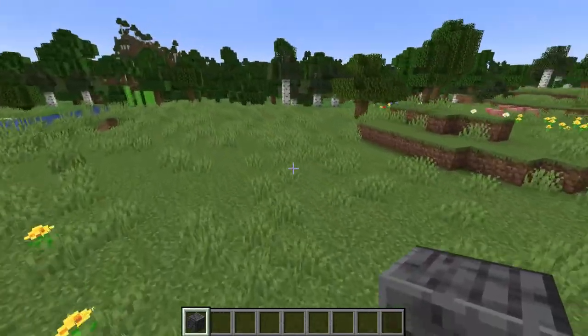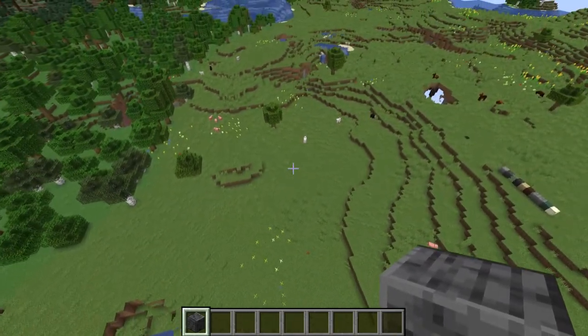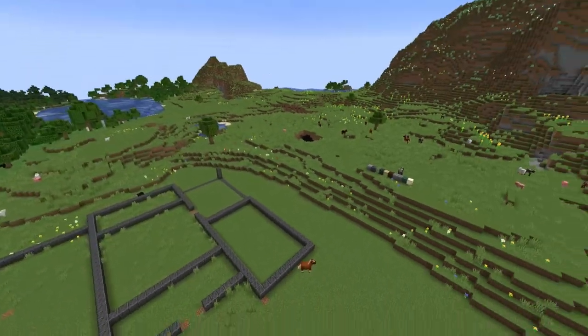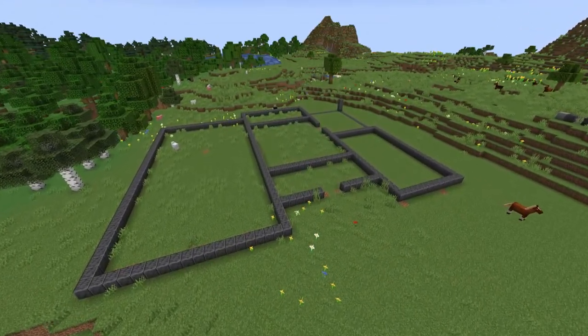We need one main part, a cafeteria in the back, and then another section so that way there's a living space. With a bit of terraforming and block placement, we now have a basic basic design — like literally just the shape.